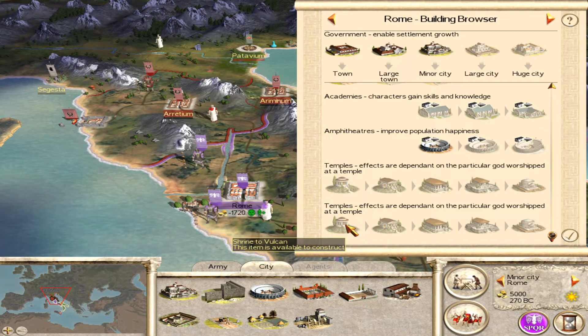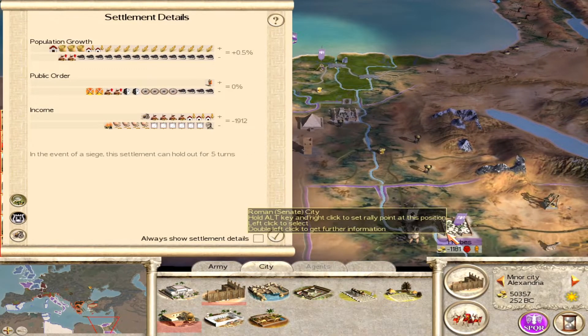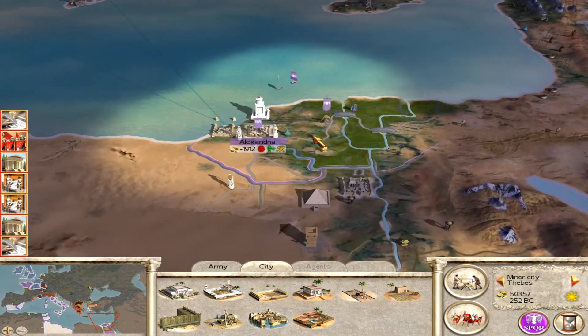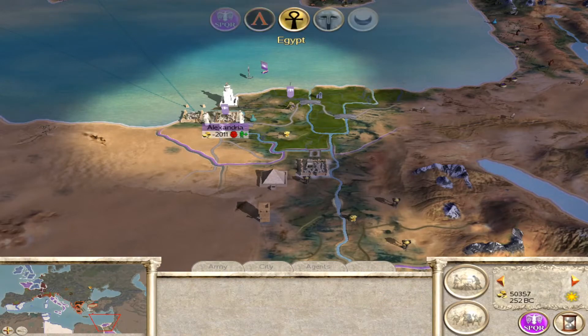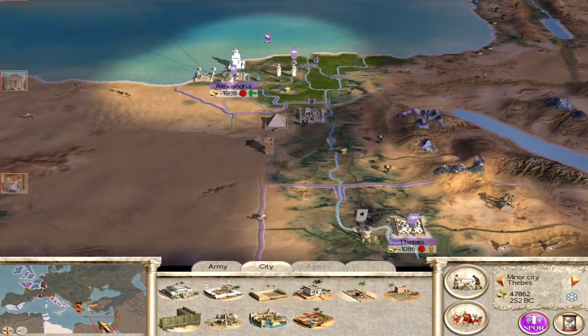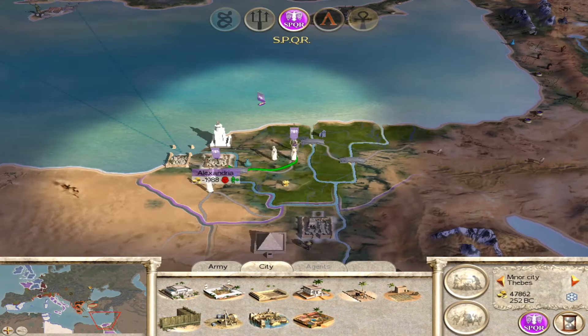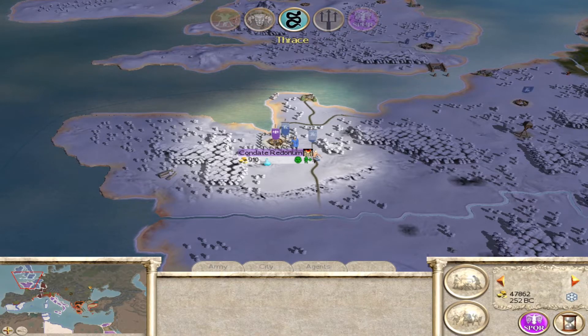One final thing to note when playing as the Senate is that they don't actually need temples for public order at all — you're only adding the temples for their other benefits. Because just like the rebels, you can't have a revolt against you when you play as SPQR. Look at just how negative the public order is in Alexandria and likewise in Thebes — they are miserable, and I've even moved the capital as far away as possible — and yet nothing happens with any of these cities. I don't actually lose any troops from rioting either. They are incredibly unhappy but the rioting isn't taking place, so just like the rebels there is no problem whatsoever.